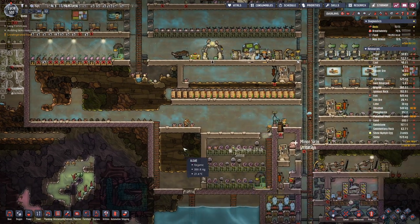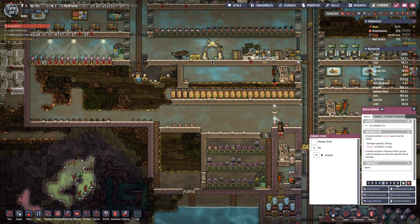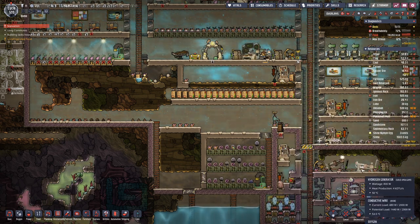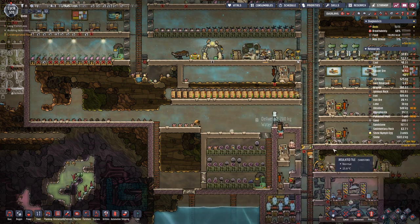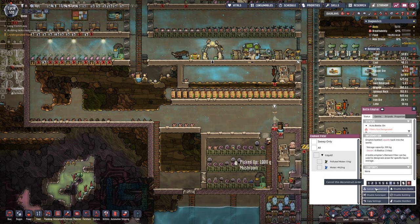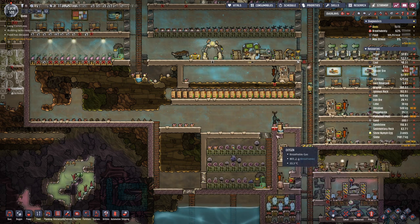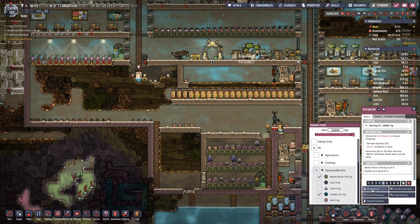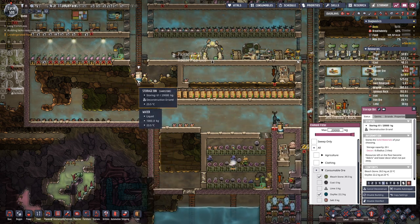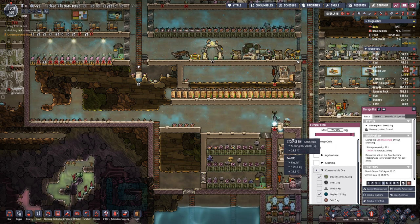We also placed a storage bin here. We want to have a bit of water in here, and as soon as that happens we can deconstruct this pump and copy the settings over here, then deconstruct this one. With that we can get rid of this water here, because then we will store the slime, the bleach stone, and the oxalite over here.